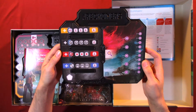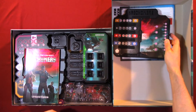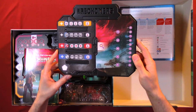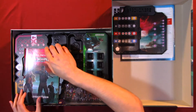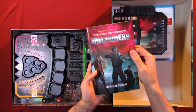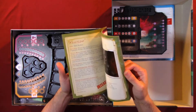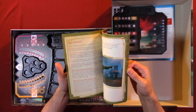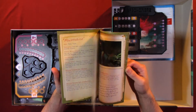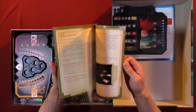Here we have a player board. Let's see if this is a player board — have to see the rules and everything. Untold epics. So here we have some character information. Definitely have to read the rulebook to figure out what all this stuff is.